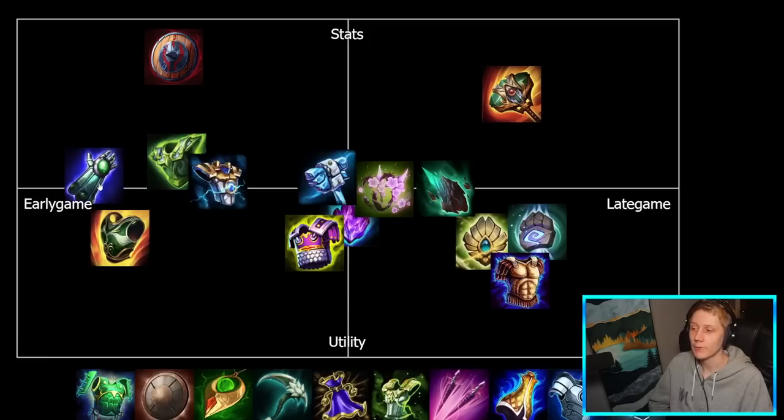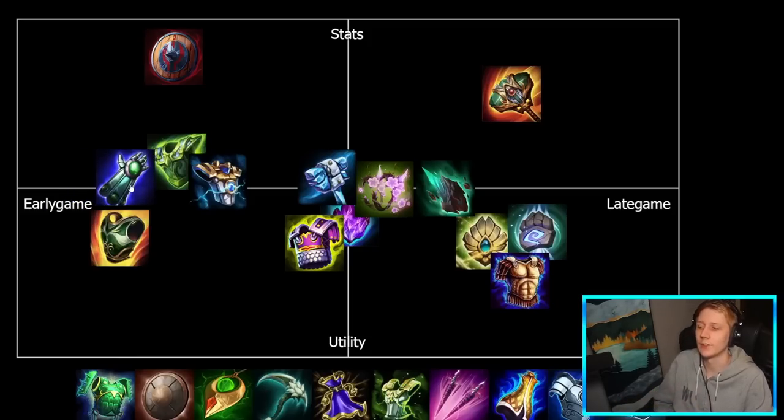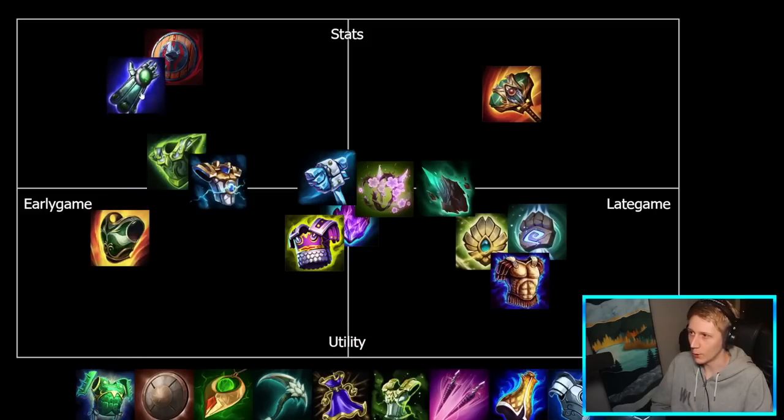Gauntlet of Thebes is very early game focused. Of course you have to stack it. If you're going Thebes on supports, you're usually going first item, maybe second if you want to go Prophetic into Thebes. Occasionally you might see solo laners pick up Gauntlet of Thebes in fifth or sixth slot to stack it up quickly in a couple of teamfights since it's very efficient defense-wise — 55 of each prots and 300 or 250 health, really good stats for the cost. In terms of stats and utility, it's mostly stats, though there is a small protection aura of about 10 or 15 protections for your teammates.